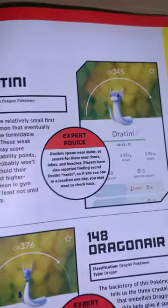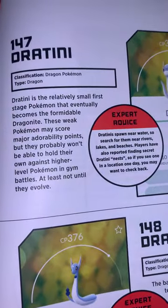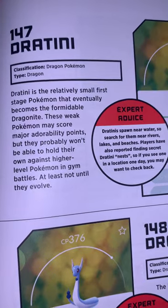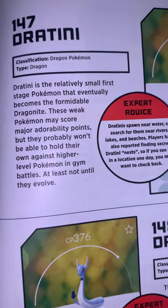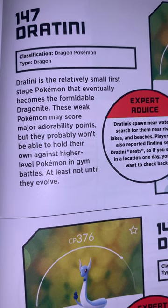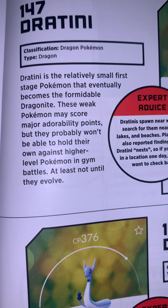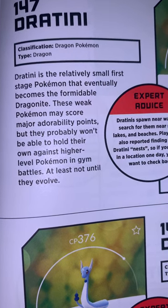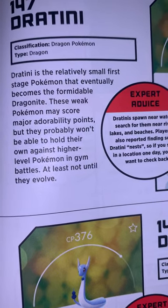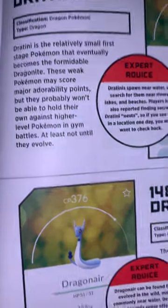Dratini — HP 43. Dragon Pokémon, Dragon type. Dratini is the relatively small first-stage Pokémon that eventually becomes the formidable Dragonite. These weak Pokémon may score major adorability points, but they probably won't be able to hold their own against higher-level Pokémon in gym battles, at least not until they evolve.